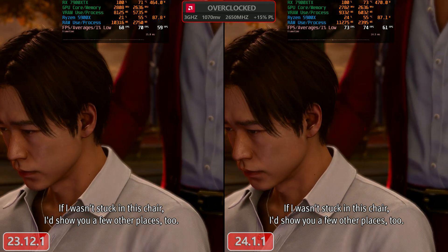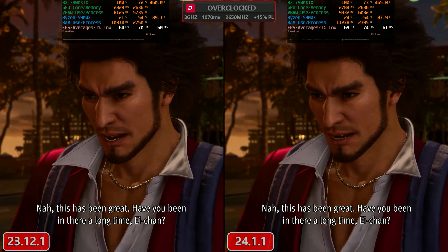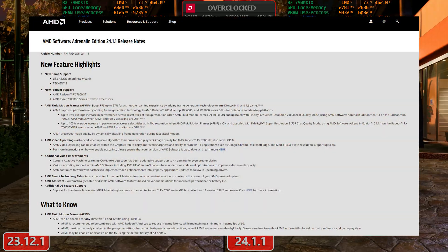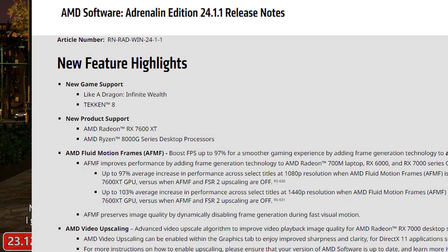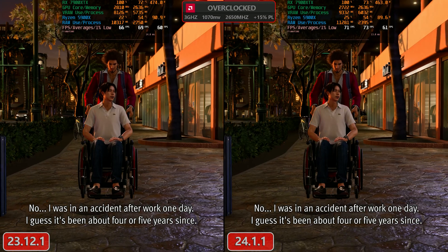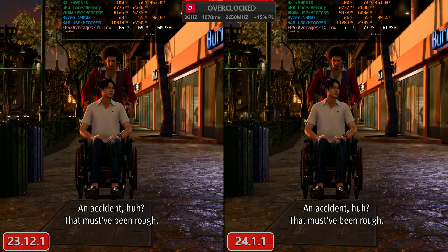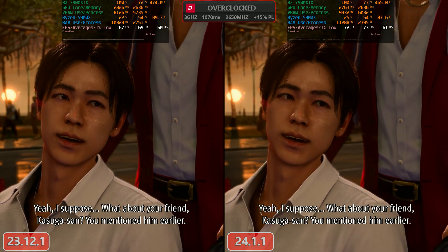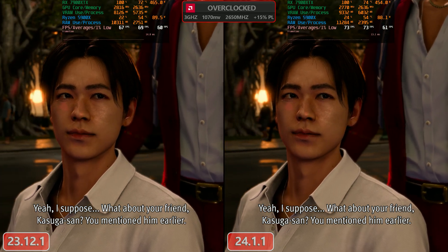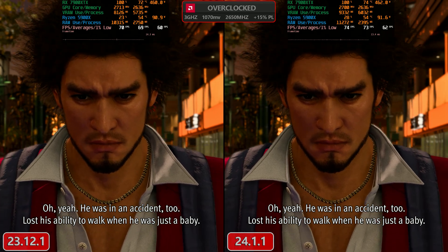However, we are actually getting higher performance on the new driver, and that kind of makes sense. If we look at the release notes on the 24.1.1 driver, they've added new game support for Like a Dragon: Infinite Wealth, so they've optimized the drivers for this particular game. Still, because I'm so used to looking at the clocks on this GPU, I felt like the card wasn't boosting as high as it should, so I made the comparison and here it is.